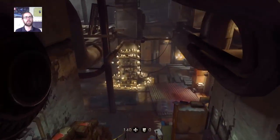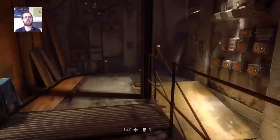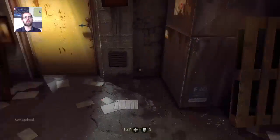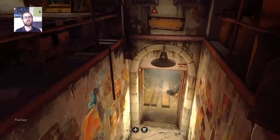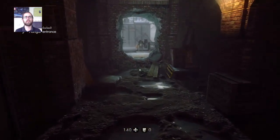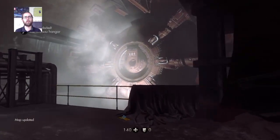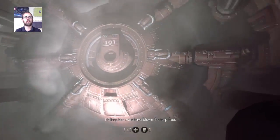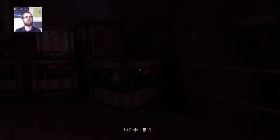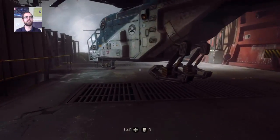I still have no idea what I'm actually doing. Locked. Is it something down here? Talk to Vegas. Hangar entrance. Hello — it's Vault 101! It is Bethesda though, so it makes sense. Nice little Easter egg.